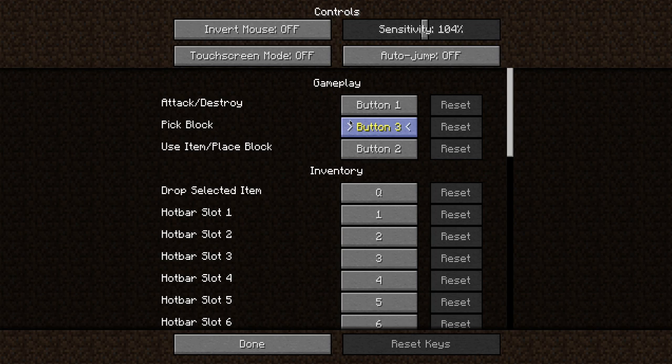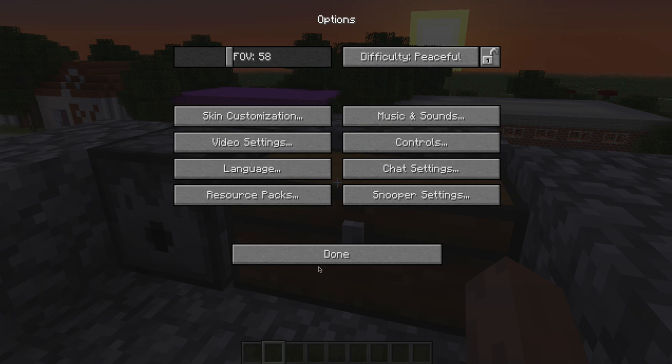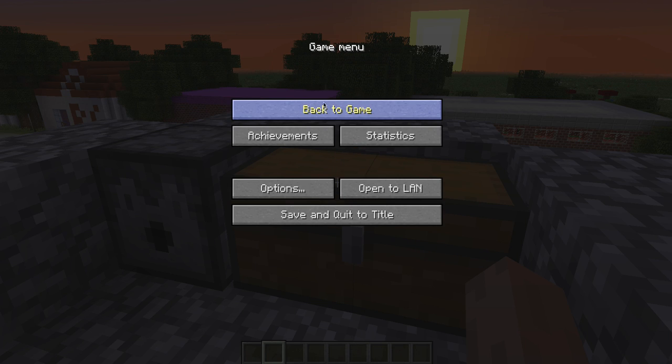Press button 3 and press any button on your keyboard — in this case I'm pressing M, but you can press any button you want. Then press Done, then Done again.